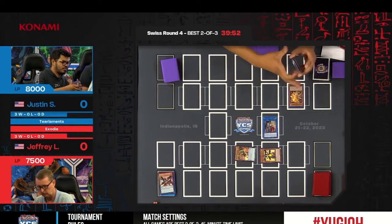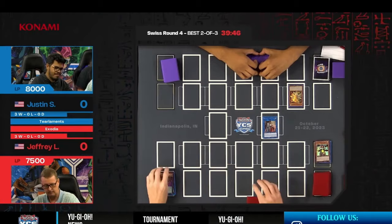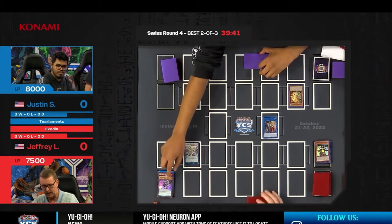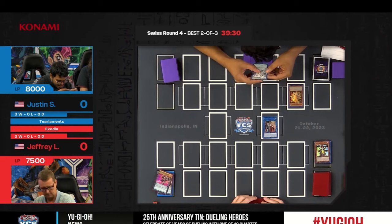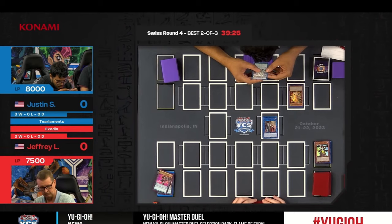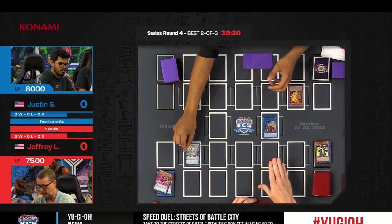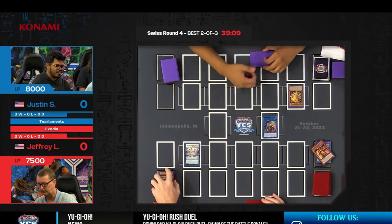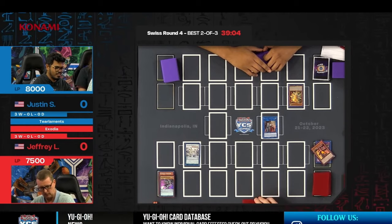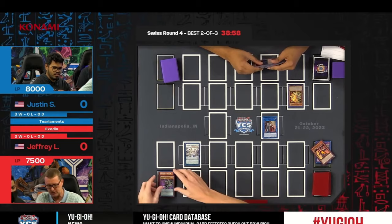His opening play began with Neo-Space Connector, which is his ideal opening because the Aqua Dolphin lets him check if the coast is clear. Now we have Symphonic Warrior Rocks — it's created via a different summon condition unique to its own effect. Ignis the Draco Slayer makes it a tuner. We're all good, continuing forward.